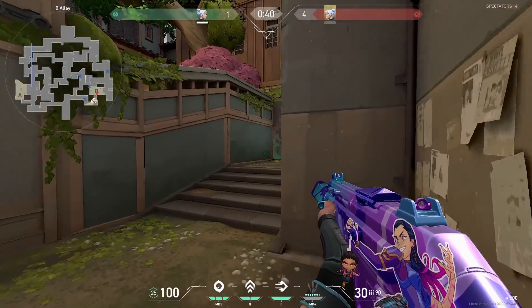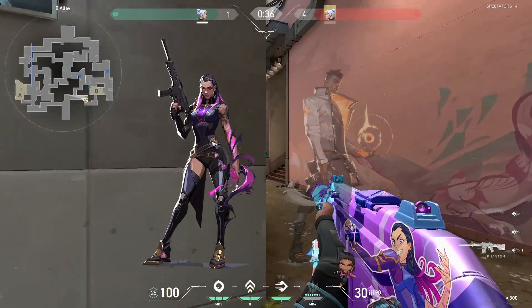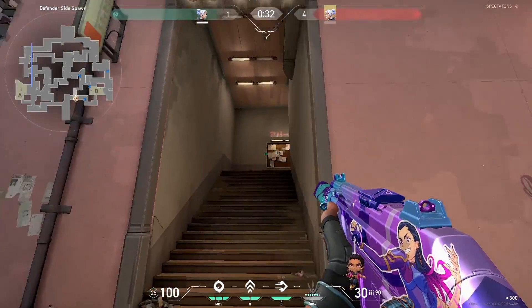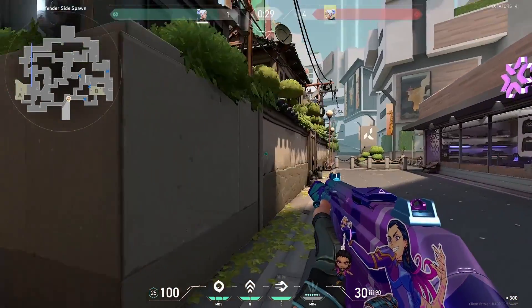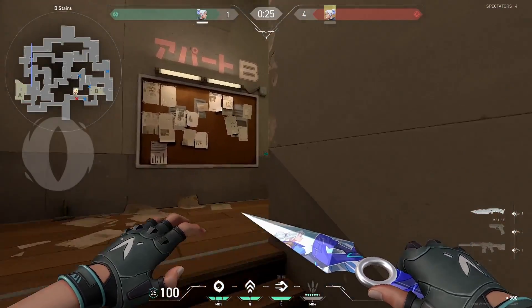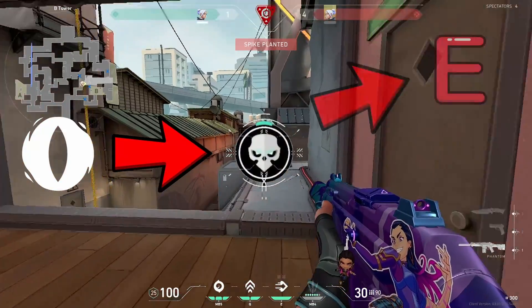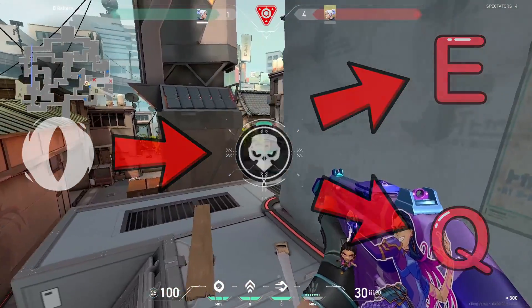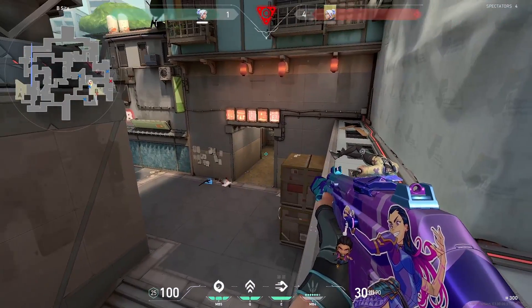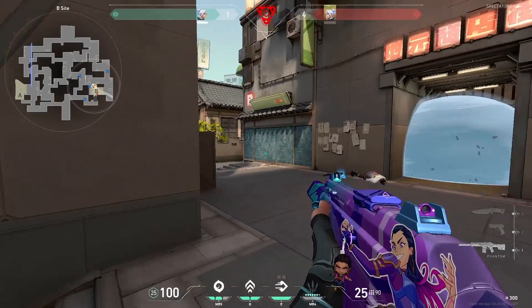To demonstrate this, let's compare her kit to some other duelists — Reyna and Phoenix. Reyna has a flash, a heal, her dismiss, and an ultimate that increases all of her stats and lets her heal and go invisible after every kill. For Reyna the decision-making process is very easy: you throw out your flash before you push, and if you get a kill you choose between pressing E to go invis and reposition or pressing Q to heal. Her ult is also just free stats — improving her fire rate, reload rate, and giving her a better bullet spread.